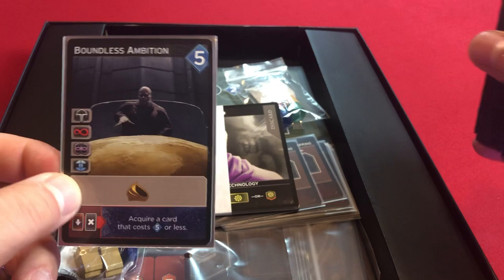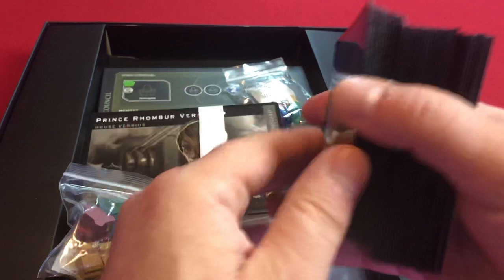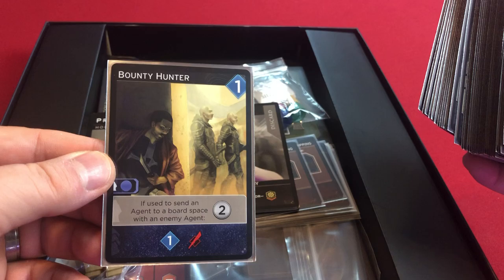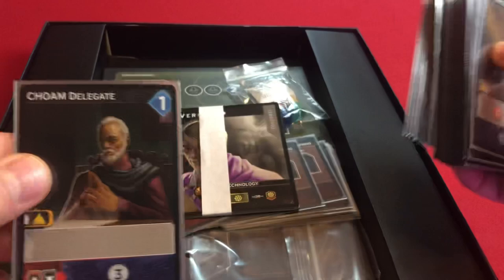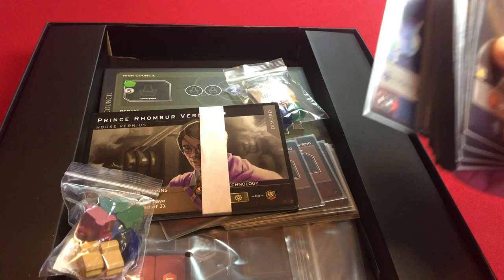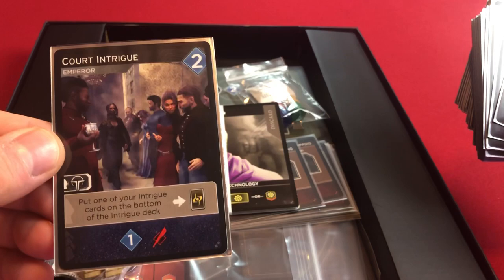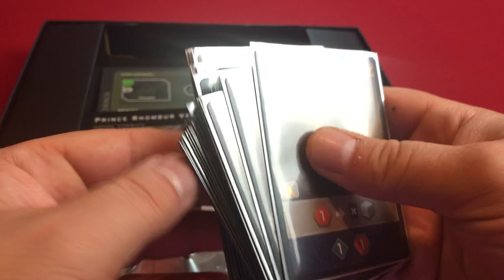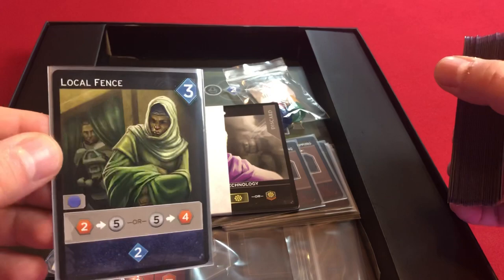I'll just go through the other cards real quick. This set includes Jameis — finally. Jameis was a friend. We've got Bounty Hunter, Water Peddler, Tome Delegate, Freighter Fleet, another Benefic Ezzeret card, In the Shadows, Court Intrigue, Ix Guild Compact. That icon there is the new Dreadnought game piece that's included. Desert Ambush — obviously a Fremen card. Local Fence.